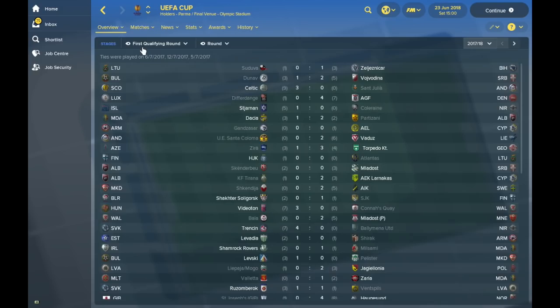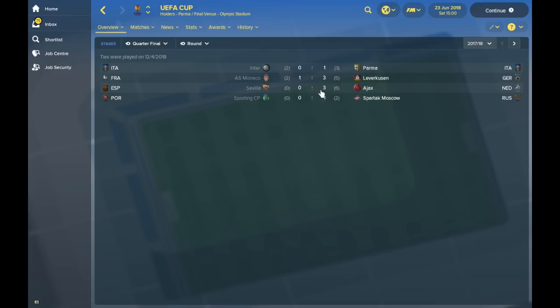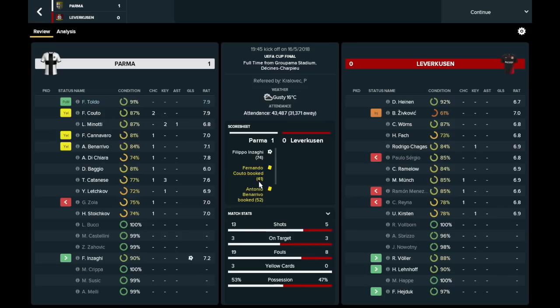In the UEFA Cup — formerly the Europa League — Parma, Leverkusen, Ajax, and Spartak Moscow went through to the semi-finals. It looked like such a strong competition at this point. In the semi-finals Leverkusen and Parma squeaked through on away goals, and in the final Parma beat Leverkusen 1-0, with Filippo Inzaghi scoring the goal. Toldo got player of the match.